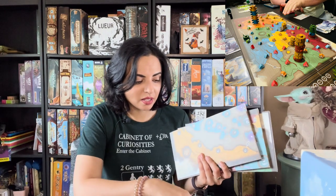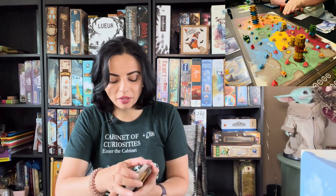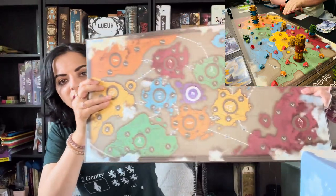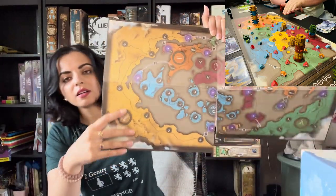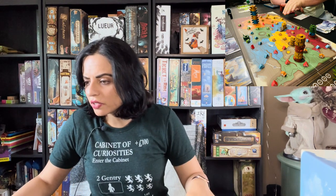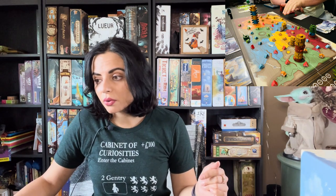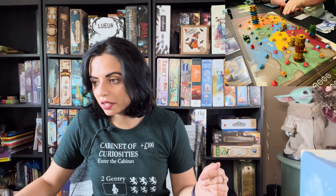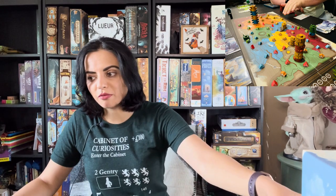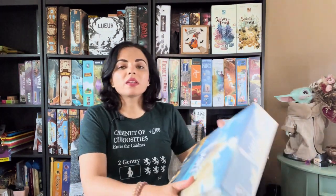This deluxe edition comes with a lot of maps — each board has two different maps, one on each side. Some maps require the purple expansion. The game is originally known as 'Web of Power,' which came out in 2000. So if you're interested in finding it, you might still be able to find it under that name. That was Iwari — a new arrival and a new game I played.